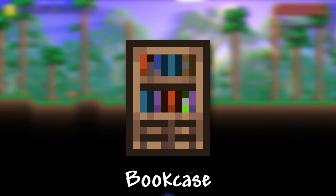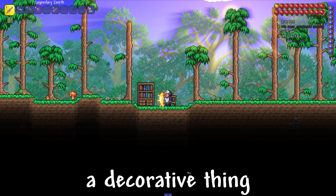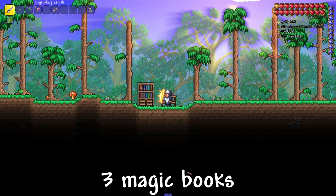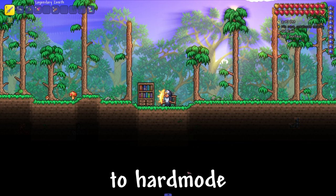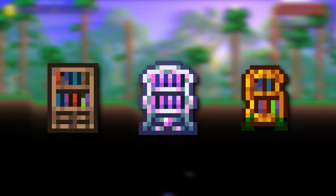I will show you how to get a bookcase in Terraria. A bookcase is not only a decorative thing, but also a crafting station that allows you to craft 3 magic books after you switch to hard mode. It can look different, from the standard one to the shining one or the pumpkin one.